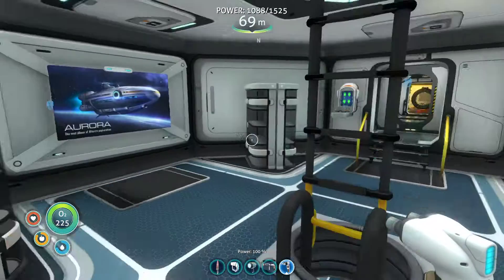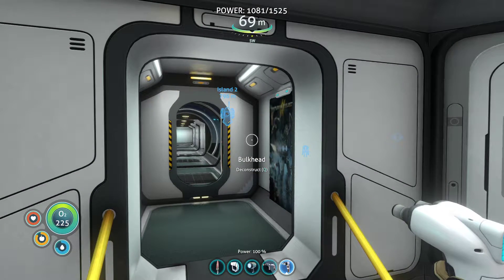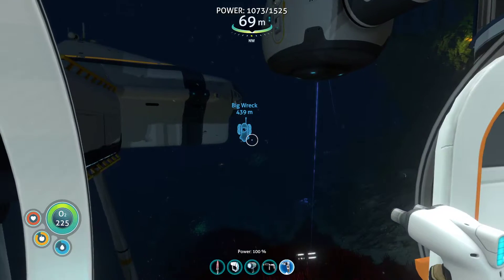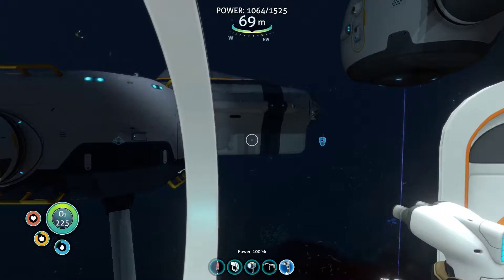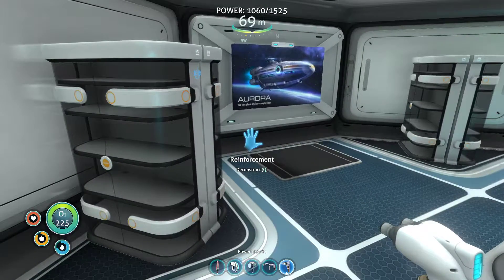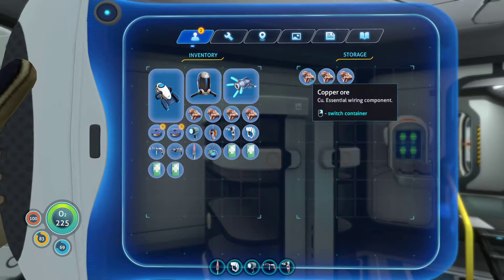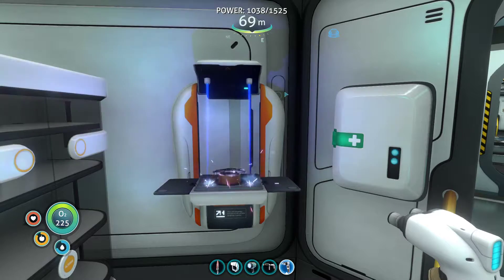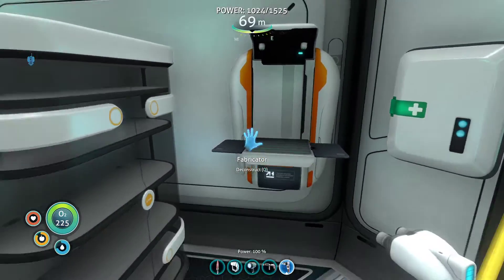What I want to do is make these consoles, then see what upgrades I can make already, and then I want to make all the upgrades for the Prawn Suit and the Cyclops — all the upgrades I can make so far. Then I'm gonna take it out and explore a bit with the Prawn Suit and the Cyclops. Maybe we go back to the last Degasi base, for example, to get more copper.